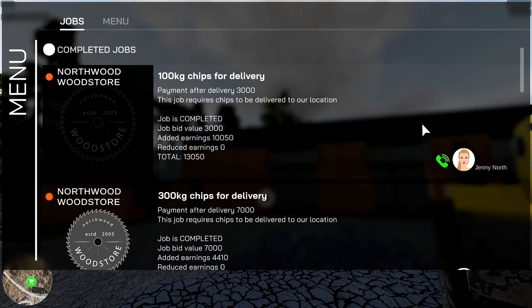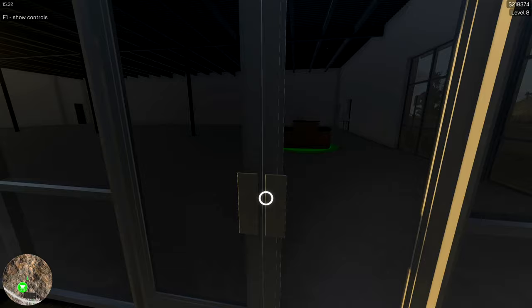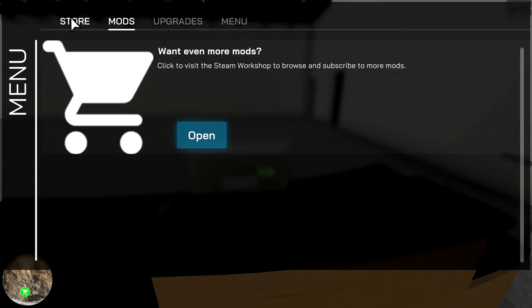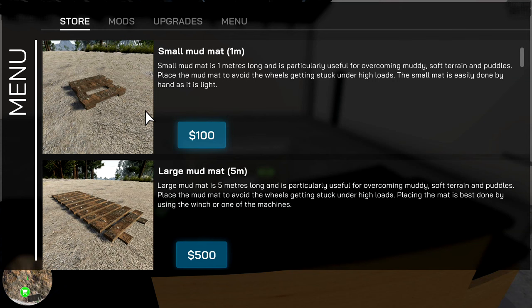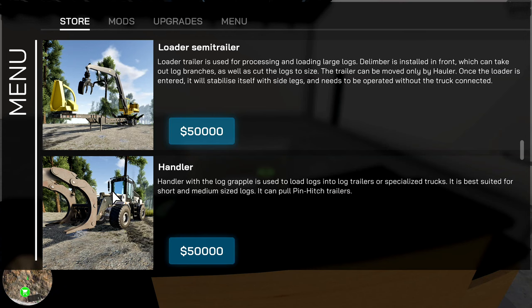Alright, let's hop out of here. Still has that bug — anytime you complete a job and the next time you exit a vehicle, it pops up. I don't know if that's a bug or a feature but it's kind of annoying — it's probably a bug. Alright here we go. Oh right, you have to park in the designated area. Let's scroll down through here. What's new? We got the chippers, the truck. It's the handler — I think I was calling it the loader — that was only 50 grand.